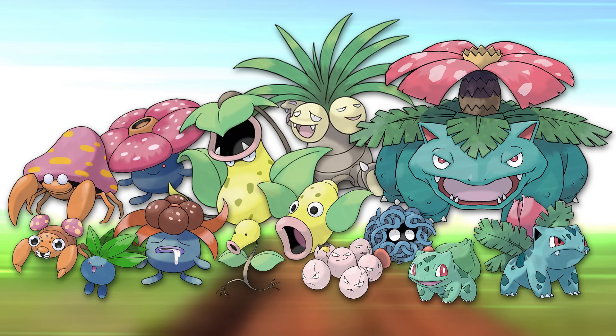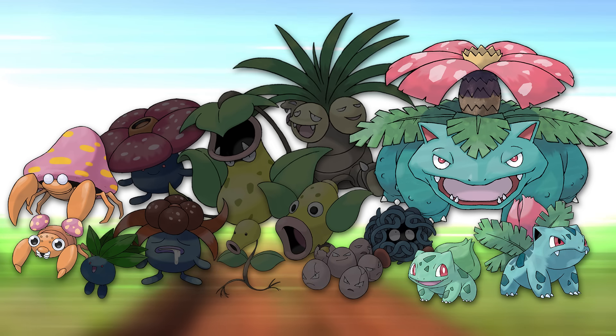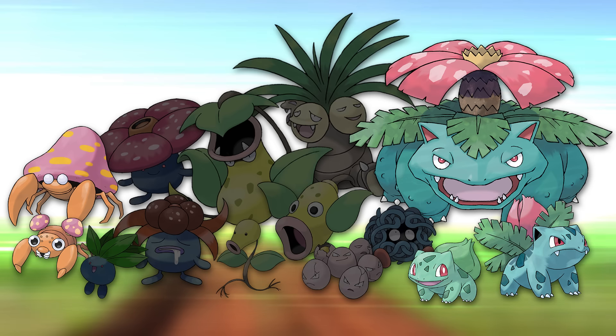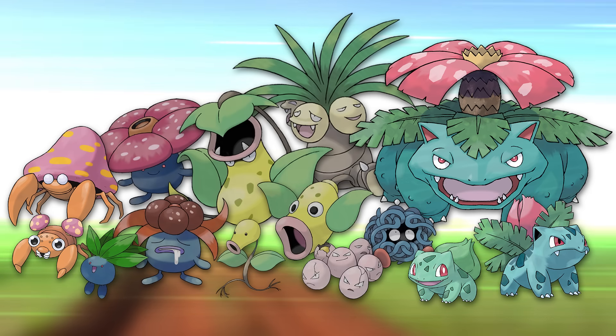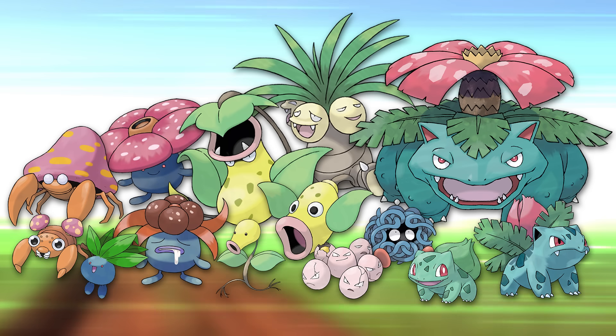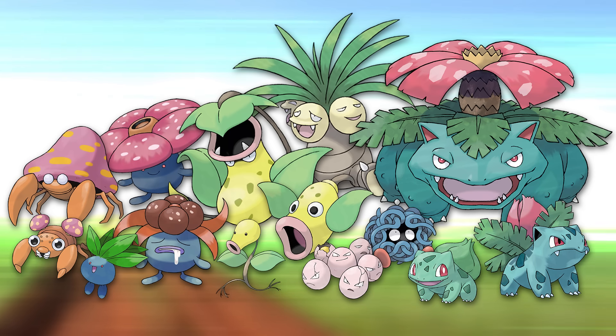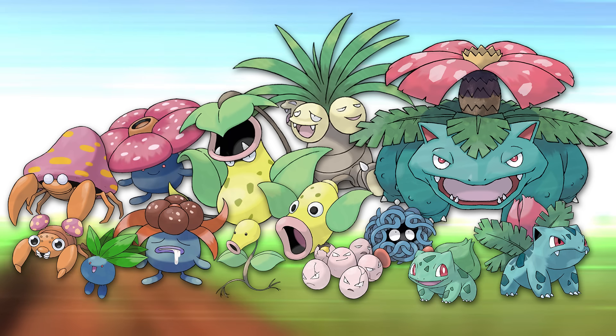None of these animals are supposed to explicitly represent a specific real world animal, unlike all the other animal-based grass types in other regions, which are clearly a goat or snake. I've noticed that these animals showcase the relationship between them and the plant that they utilize — either it's parasitic or mutual symbiosis. Basically all Gen 1 grass types start out as typically round and feeble yet lethal creatures that evolve into dangerous monsters. A visual element I noticed is that all of the Gen 1 plants have spots and can incorporate some kind of bluish coloring, emphasizing their dangerous look.